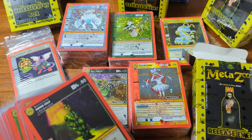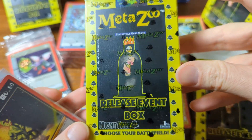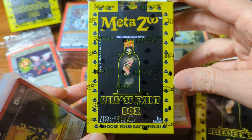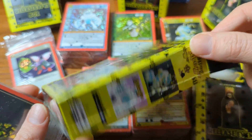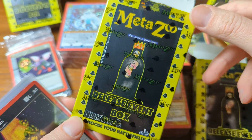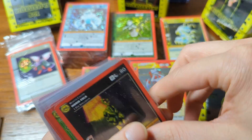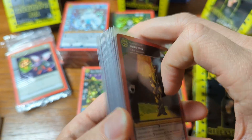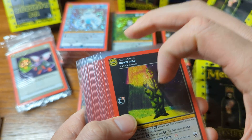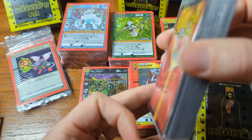Hello and welcome to the 9 release event box review. We opened over the last 9 days 9 release event boxes. I was looking for patterns, exploring the product, and just having a good time opening these as I always do with MetaZoo. These are the hits from 3 packs per box — 9 boxes — that gives us 27 hits.